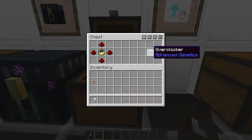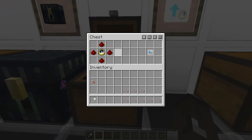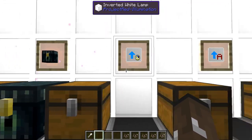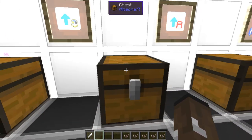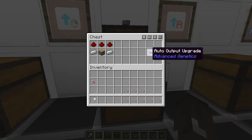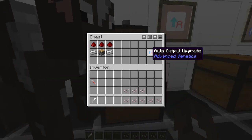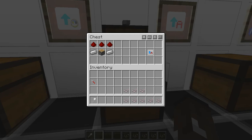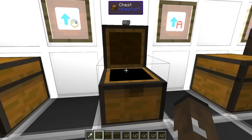The Overclocker is very easy to make — four redstone and a clock in the middle. You put it in any of the machines to speed up their process, because it can be kind of slow when working on a lot of stuff. The Auto-upgrade lets you put all the machines right next to each other, which saves a lot of space instead of using hoppers and weird setups. It just moves the cell to the next machine. You need redstone, two iron, and a piston.